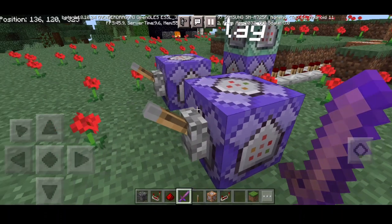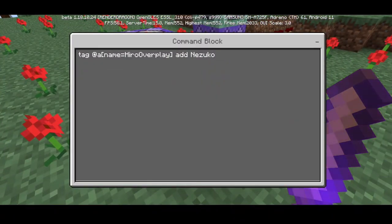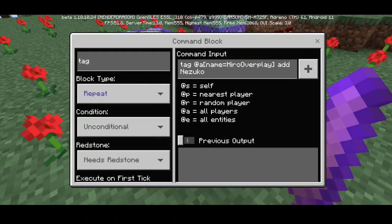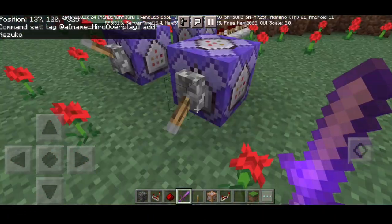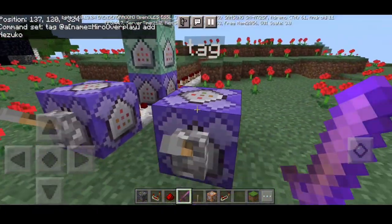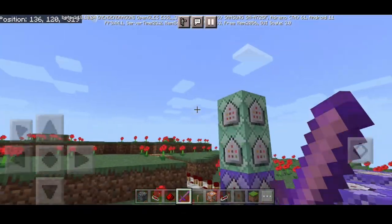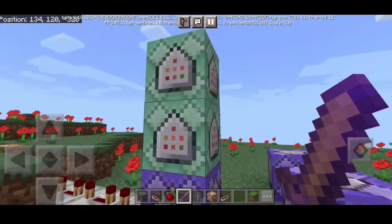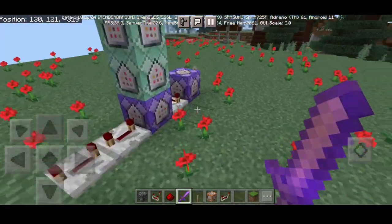Before we get into it, I'm gonna show you how the power works. The first action we have here is the tagging command — this tagging command is very important. Tag at the player name equals Hero, but you're gonna have to add your own name. Put your own username, add 'Nezuko', and give redstone. You only have to flick it once and then flick the main command which gives us the main power.